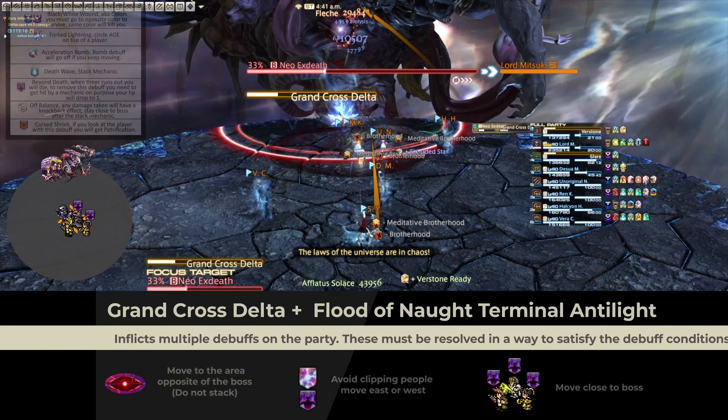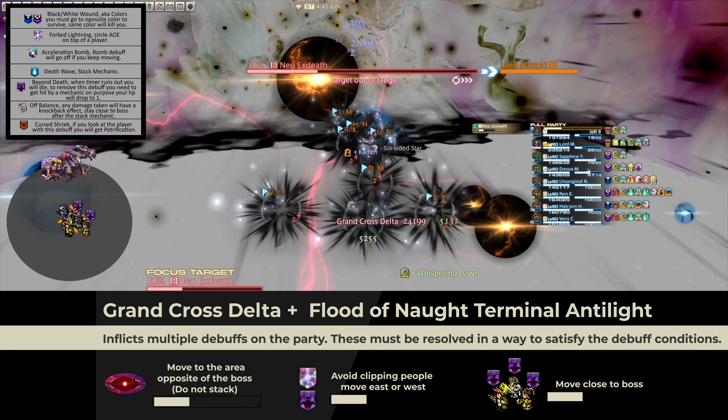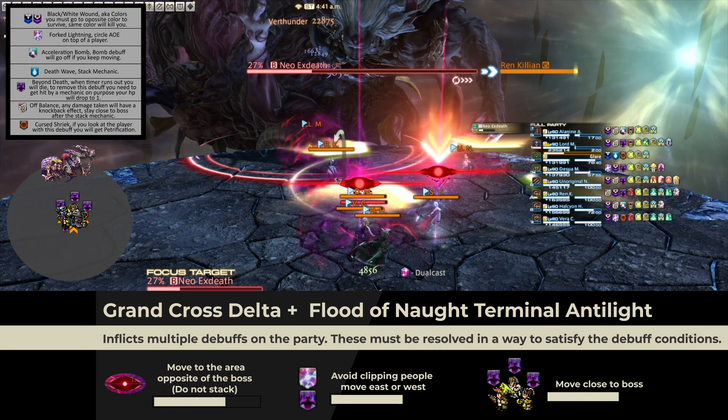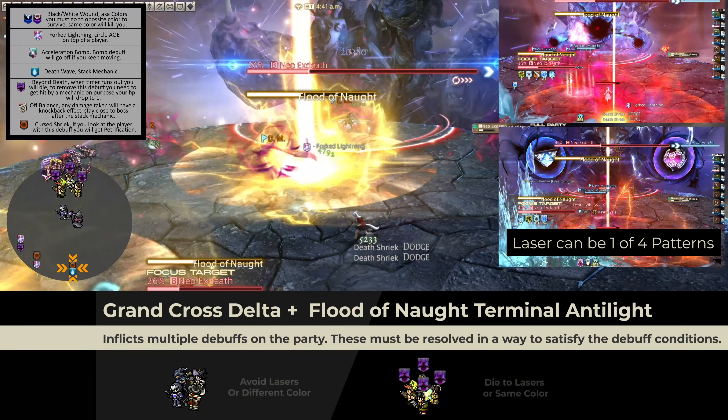Grand Cross Delta is not hard, believe me. Here's the gist: both eyes go in the back, but do not stack — yes, ignore that stack marker. Everyone else be close to the boss, except the person with Fort Lighten. Lastly, if you got the spooky beyond death icon, you go die to the laser on purpose.